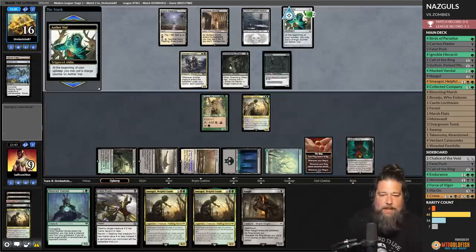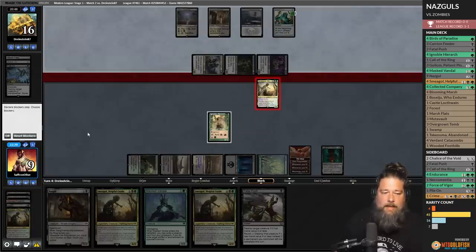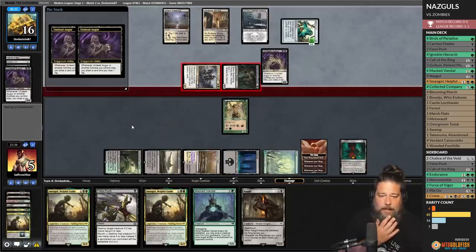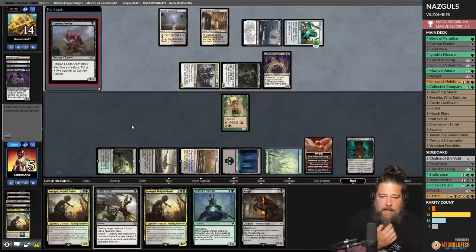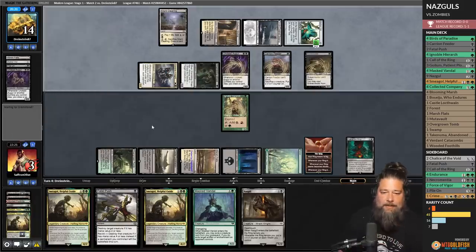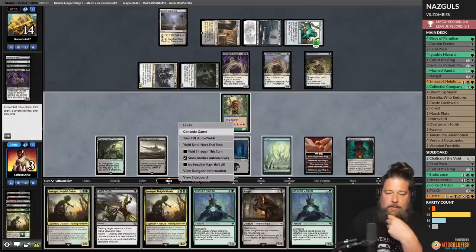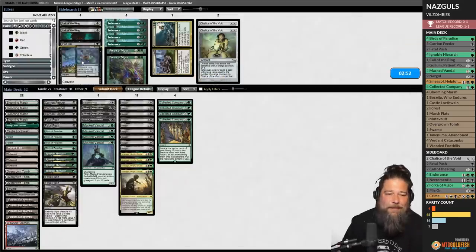Nazguls versus zombies — classic modern. Opponent attacks. We block with Smeagol and take our beats. Another Undead Augur — our opponent's going to draw a ton of cards. We go to five and our opponent draws two cards. Undead Augur is the best zombie in this style of deck. Opponent plays Gravecrawler — there's no coming back from this. Ignoble Hierarch becomes ring bearer but that's not enough. Opponent can just loop things. We only have one Fatal Push. We're just dead. Nazguls not as good as zombies.